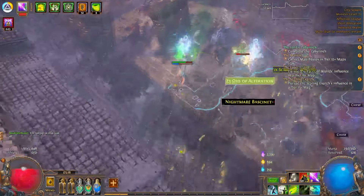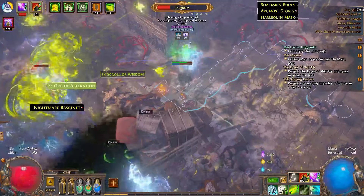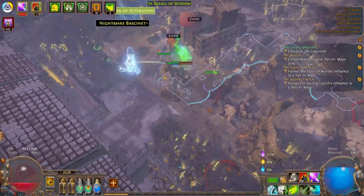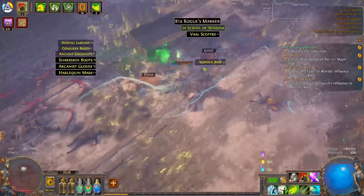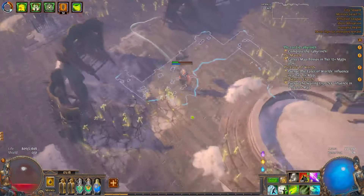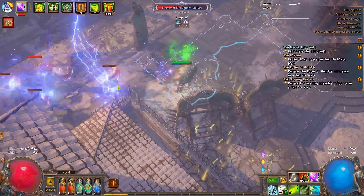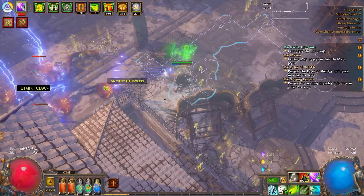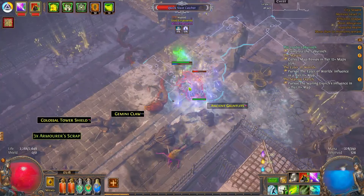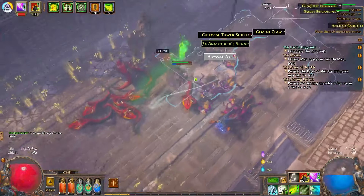This guy obviously has the damage reduction modifier — of course he does. Let's go find someone else to leech life off so we don't die. Yeah, so many of these monsters in this map got double empowered, triple empowered really.